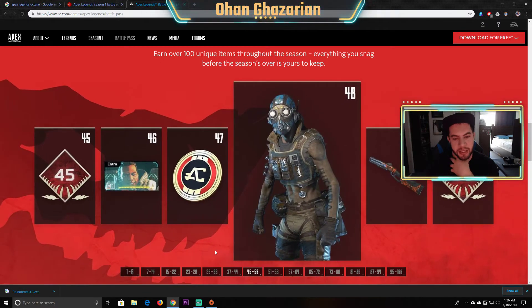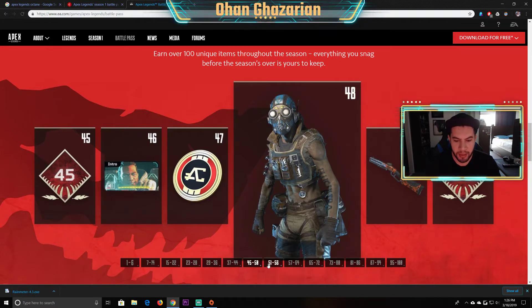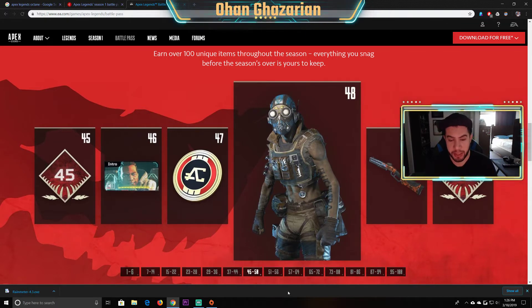Now this is something that's kind of cool. You get an Octane skin at tier 48 and a Peacekeeper skin, which is kind of cool. I don't know how this would look compared to the original — I've seen a few screengrabs. It looks cool I guess, nothing too fancy. I think that's supposed to be a legendary skin though, which is kind of cool.